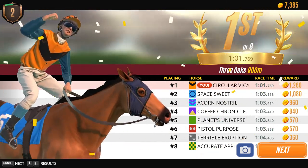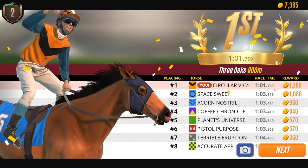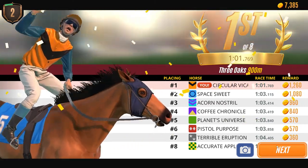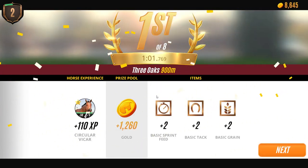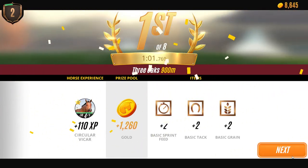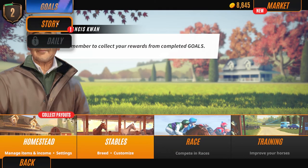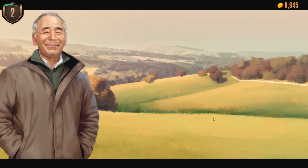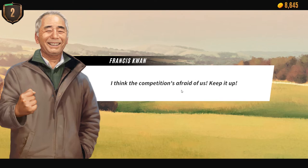We got our first win - a much needed win there! We got the top reward, 1,260 coins in under a minute. We won at Three Oaks. Let's go to the story and collect. The story says - impressive, you really are your father's child. The competition is afraid of us - keep it up!